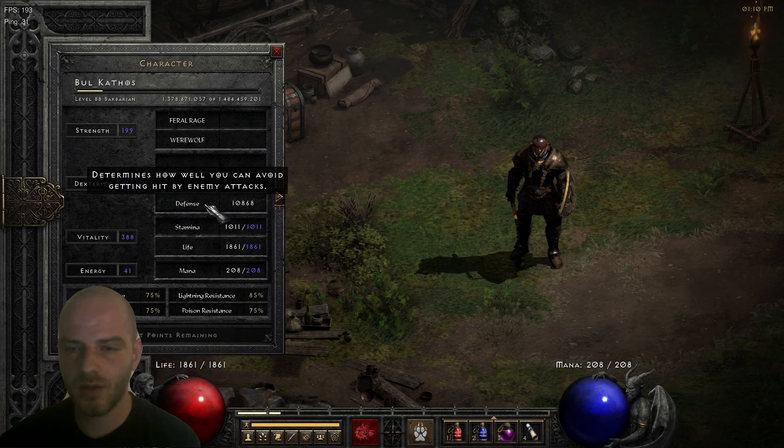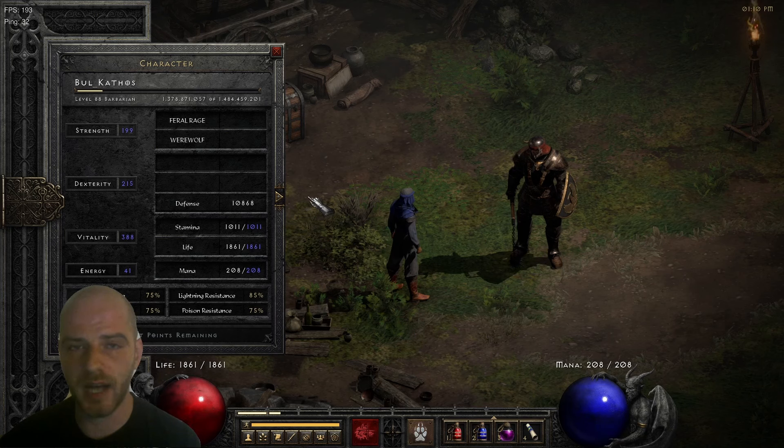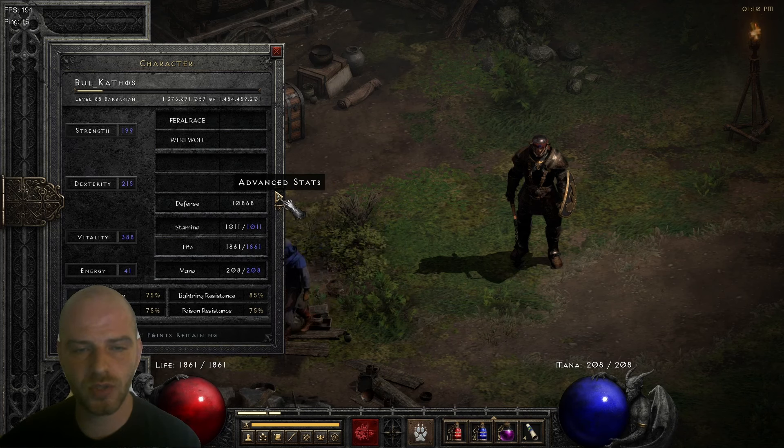So naturally this character is going to come with a lot of life. As you can see straight off the bat, we've got a pretty high defense as well as a maxed out resistance pool. Now let's have a deeper look into the advanced stats page.